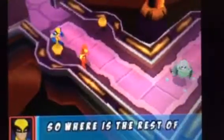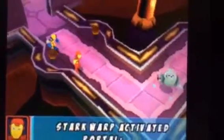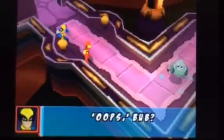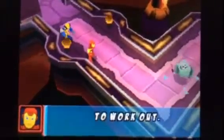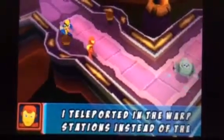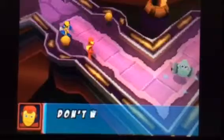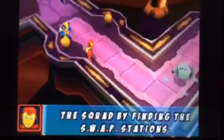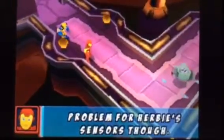So where's the rest of the squad? I thought they were teleporting in. Start warp activated portal? Oops, bub. Looks like there are still some bugs and features to work out. I teleported in the warp stations instead of the people. Don't worry — we'll be able to teleport in the rest of the squad by finding the swap stations. The stations teleported in around the area, no problem for Herbie's sensors though.